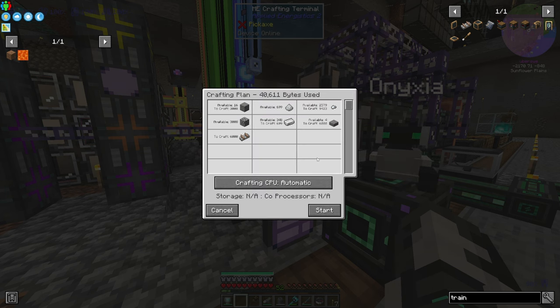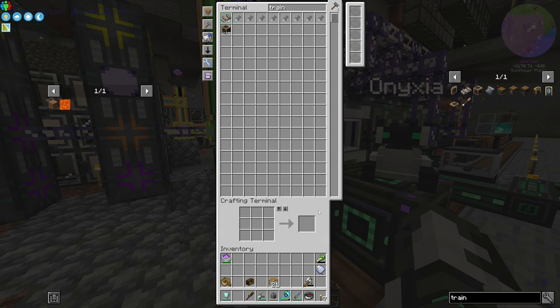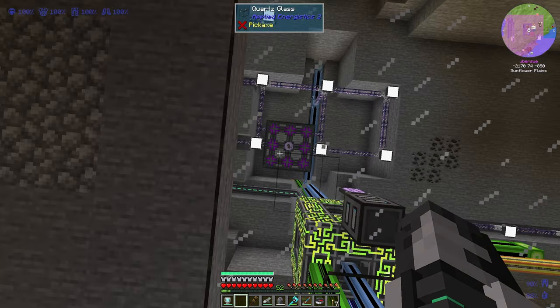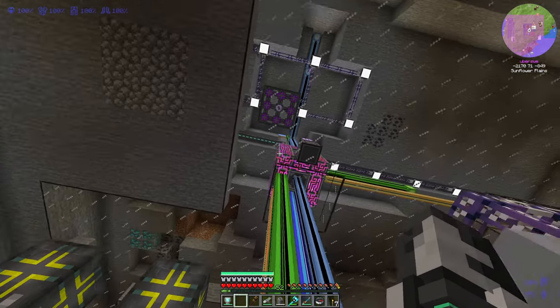Now I'll set up crafting patterns for all the resources here, and as you can see, I do have enough to craft all of these train tracks. As soon as I hit start, it will start crafting, and you'll also be able to see that on the crafting CPU that we have above us in the ceiling.